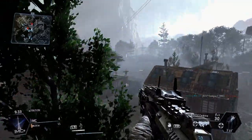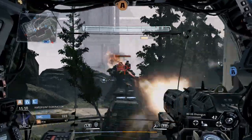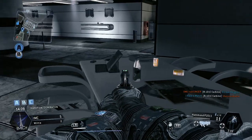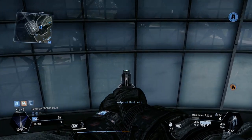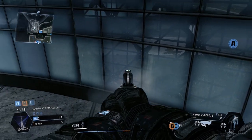In Titanfall, the devs at Respawn nailed the level design. But because Titanfall is such a fast-paced game, it's really easy to miss a lot of the areas that were lacking. Check out what happens when we shoot this can sitting on the table — there's absolutely no interactivity with the environment at all. Or in this shot, where we shoot the glass. Nothing. You'd almost never know it was glass if it weren't see-through.